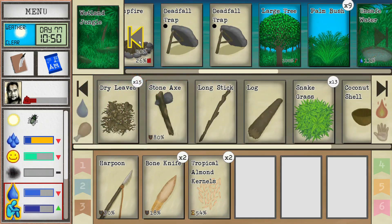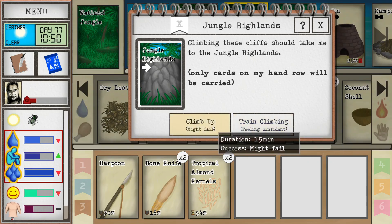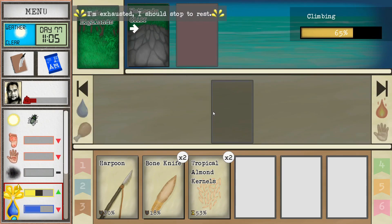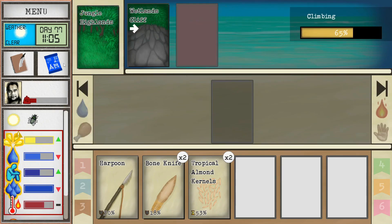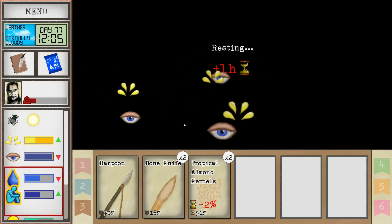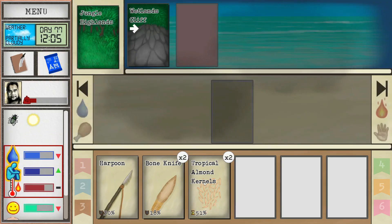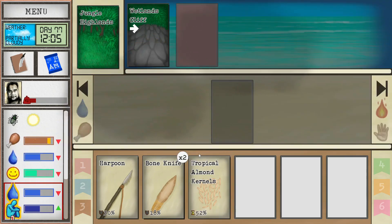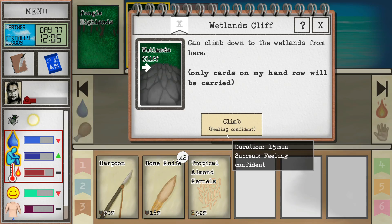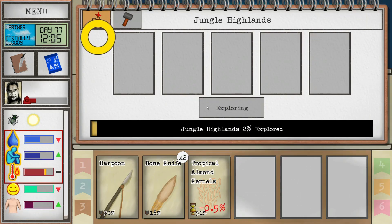Let's try climbing — it'll take 15 minutes. We did it! I'm exhausted, I should rest. Let's rest for an hour. Still got a little food. Feeling confident now, so we'll probably have success at it again. Let's explore this brand new area.